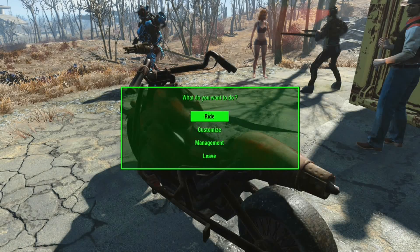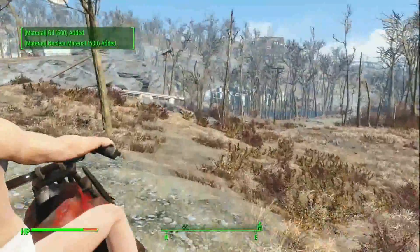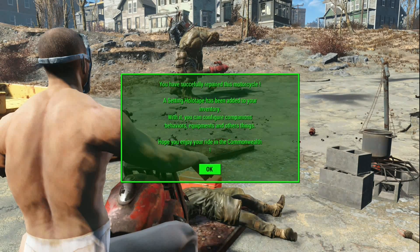Just have a bunch of materials and stuff in your inventory - I just cheaply modded it so you can customize the motorcycle easily: repair it, outfit it with equipment, change behaviors, and other things from your inventory.